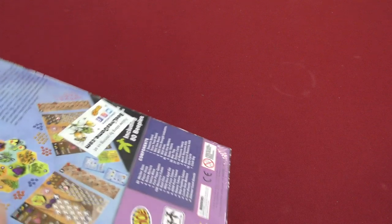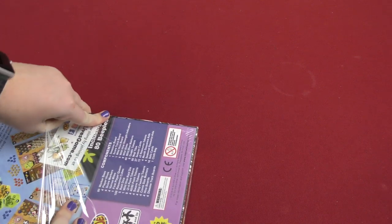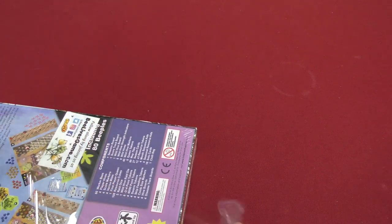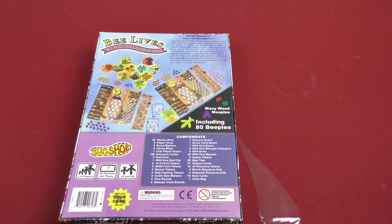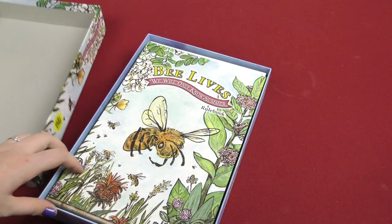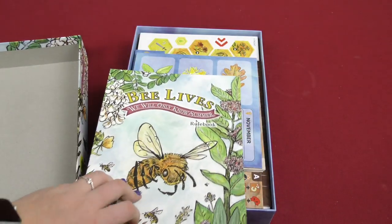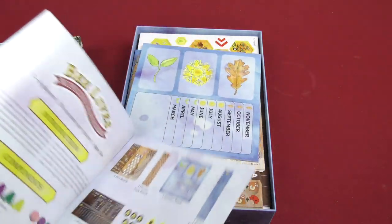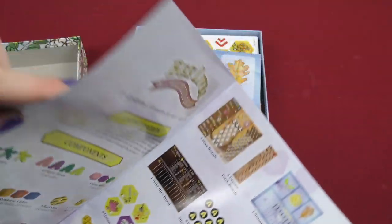We take off the plastic and take this card out that was blocking the little background. It says 1 to 4 players, 30 minutes per player, and 14 and up. So let's open this up and see what's inside. The very first thing we see is the rulebook with the cover on it. It's a nice thick rulebook — not just thick in pages, but also nice thick quality paper.